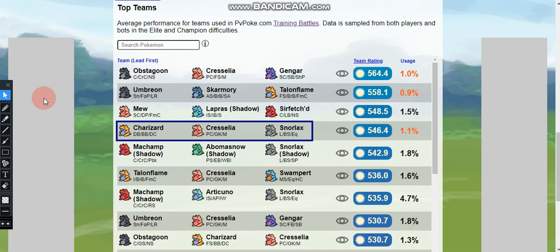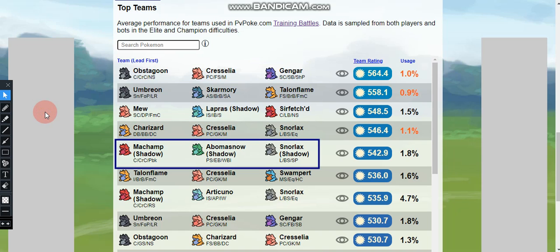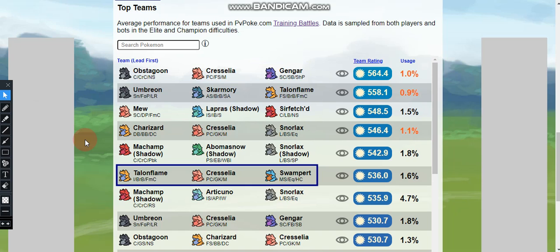The fourth team is Charizard with Dragon Breath, Blast Burn, and Dragon Claw; Cresselia with Psycho Cut, Grass Knot, and Moonblast; and Snorlax with Lick, Body Slam, and Earthquake. The fifth team is Shadow Machamp with Counter, Cross Chop, and Payback; Shadow Abomasnow with Powder Snow, Energy Ball, and Weather Ball (Ice form); and Shadow Snorlax with Lick, Body Slam, and Superpower.